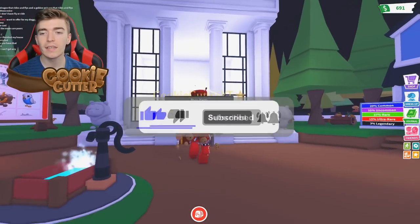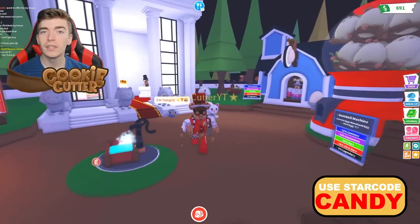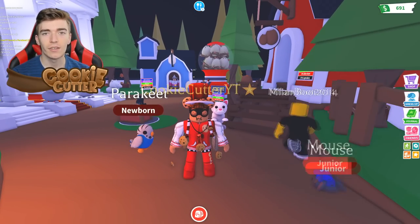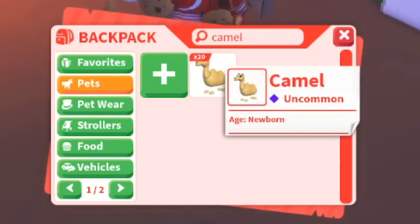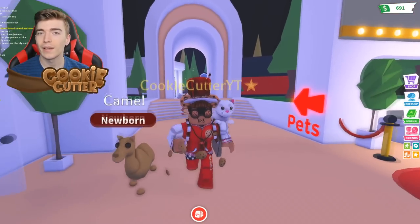Out of the new egg update, one of the pets Adopt Me has decided to remodel. Players are really not happy that they decided to change the design and size of this pet. The pet in question is the camel — players are sad about a camel.